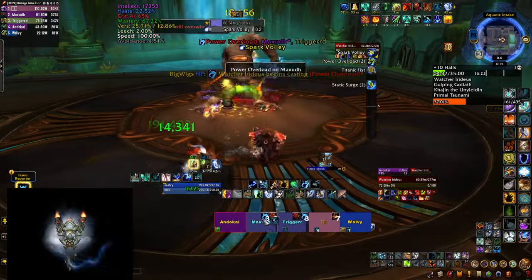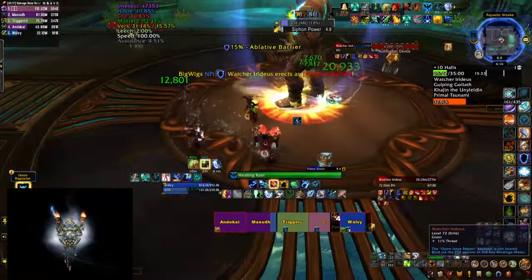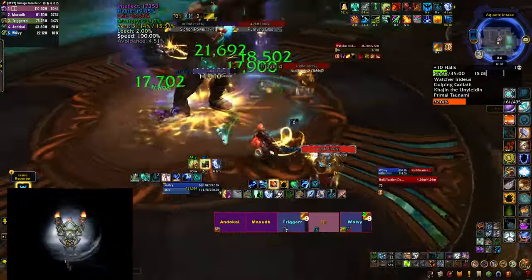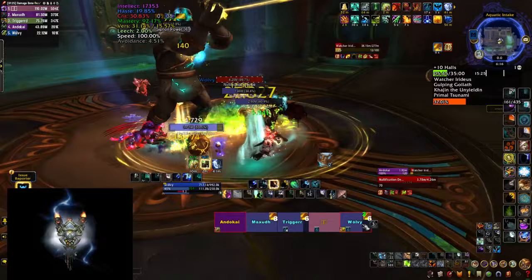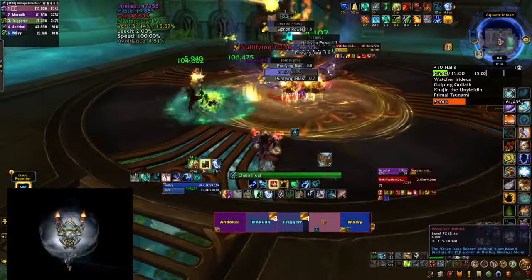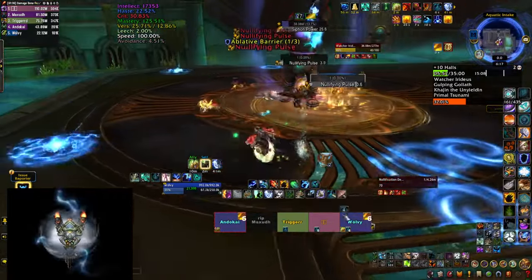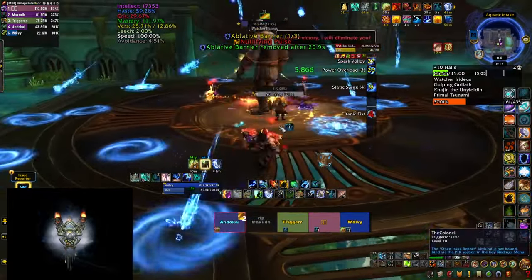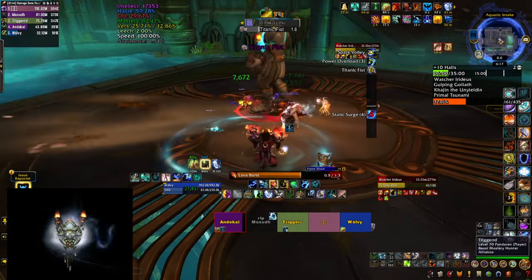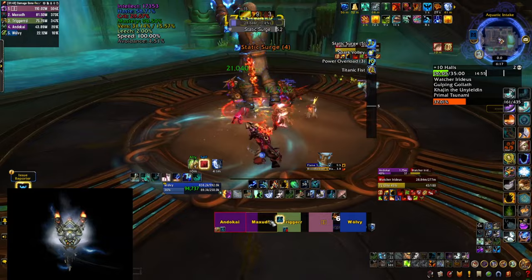The boss also casts Spark Volley, which are blue swirlies on the ground that you have to avoid. At 15% the boss transitions to phase 2 and 4 orbs are going to spawn around him. He is immune to damage and gets a stacking damage increase buff. The only way to stop it is to dispel him by killing the orbs on top of him. Once they die they explode, so move out of the area, which negates the shield he has. They also do an interruptible cast that you can stun, so keep an eye on that.